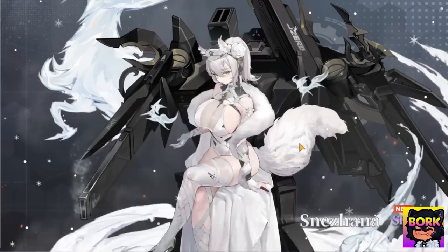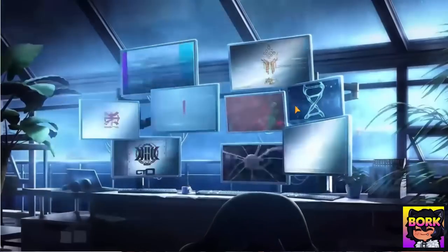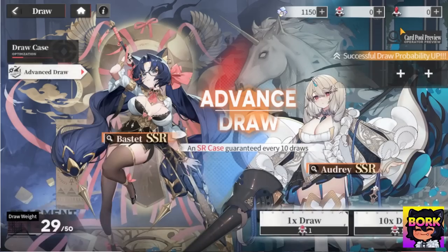Snez Hanna — I've been waiting for you. I'm not sure if I'm saying her name right, but she is the waifu, the one that came home, and I'm super happy about that. Let's go ahead and do our last multi. Can we get gold? Nope, we get an SR. Got some characters we already have.